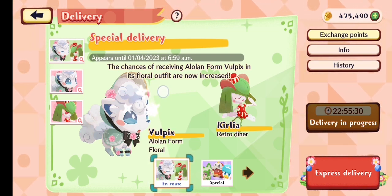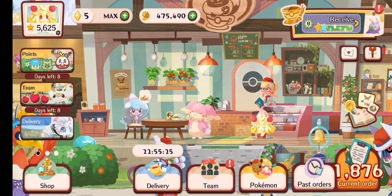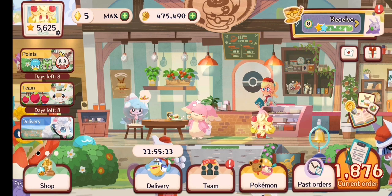There's a new Vulpix outfit as well. So you can try your luck at that, or just keep trying for Fuecoco, Sprigatito, or Quaxly, whichever ones you don't have yet.